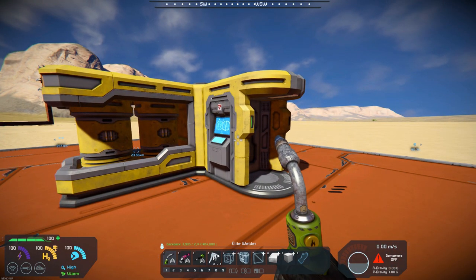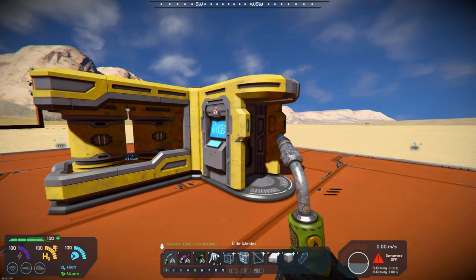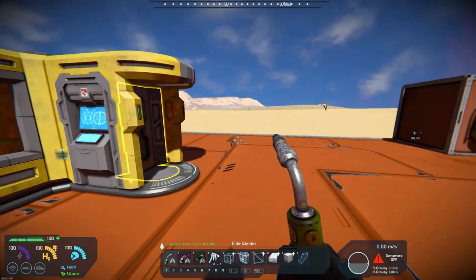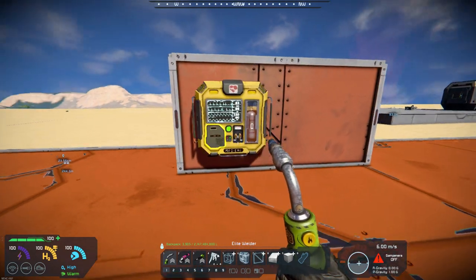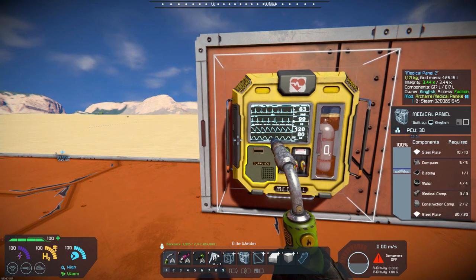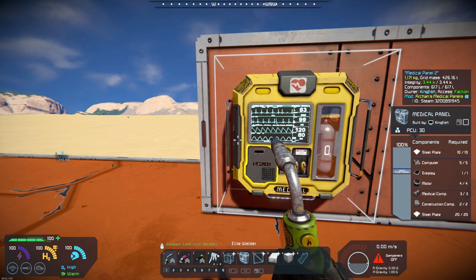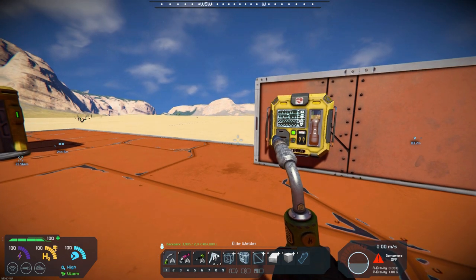Now, the one thing I don't know, and I don't know if he mentions it in the workshop, is the ability for respawning. Let me see if I can find it here real quick. Compact alternative for medical room, works both large and small grid. Great alternative for survival kits that are used only for respawn and healing purposes. Just like the survival kit, it requires only three medical components. So you may be able to respawn with that as well.